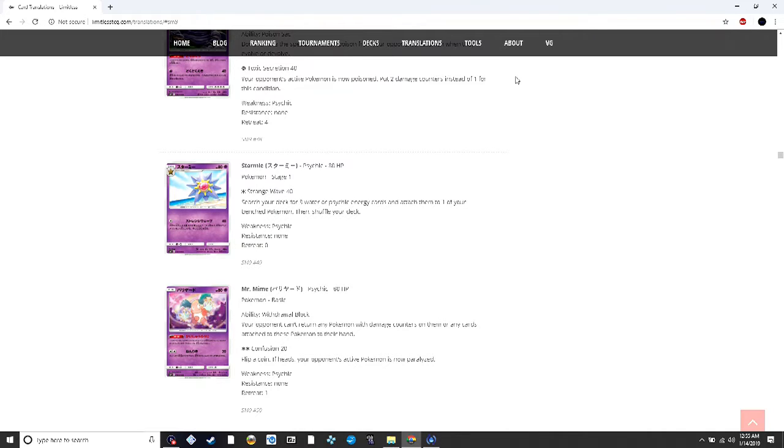Mr. Mime prevents your opponent from returning any Pokémon with damage counters or any cards attached to those Pokémon into their hand. This is a very interesting card given the prevalence of Acerola in standard. Personally, Acerola is one of the most annoying cards — I've played where I'm just short of a knockout and then they play Acerola with Zoroark GX and just steamroll you. This card would completely block Acerola, so it gets an upvote from me.